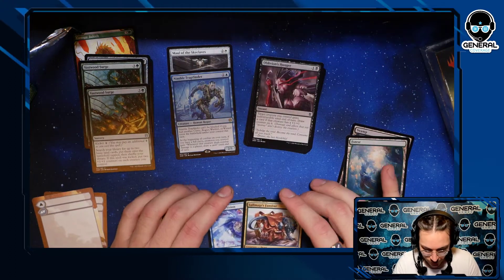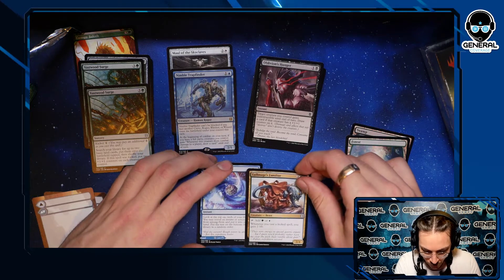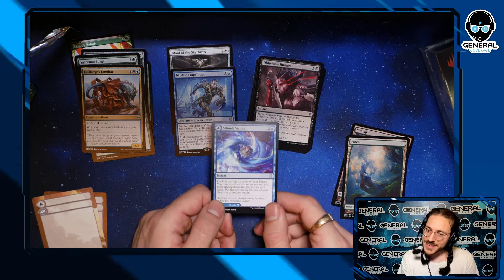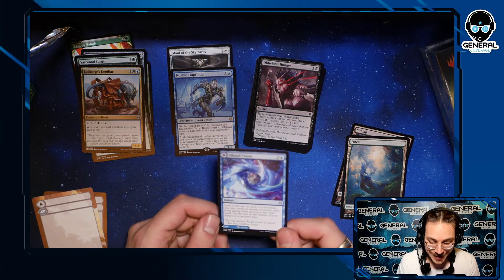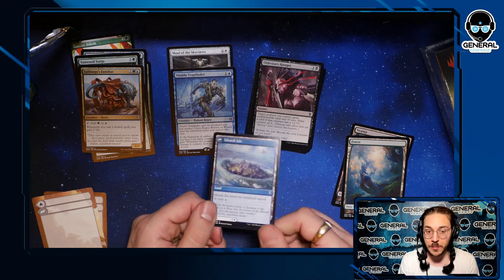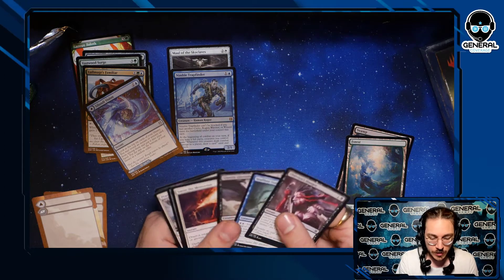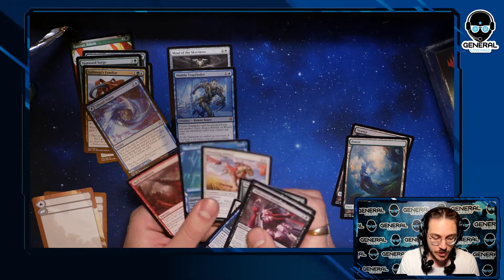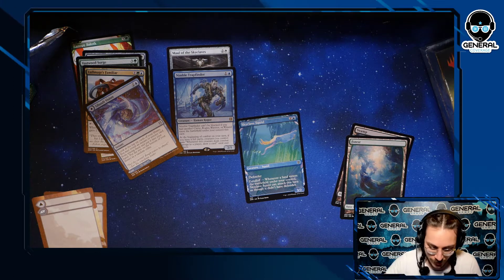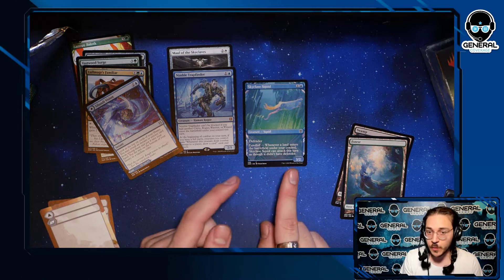We got some uncommons here. Lullmage's Familiar — that's your ramp, blue or green, whenever you cast a kicked spell gain some life, pretty basic. Souvenir Division is a really cute, awkward dig-through-time — three mana instant, look at six cards, but you have to get an instant or sorcery, only one card. On the flip side it's also a land, which is so useful. If you need it early you have it; if not, it turns into something else.